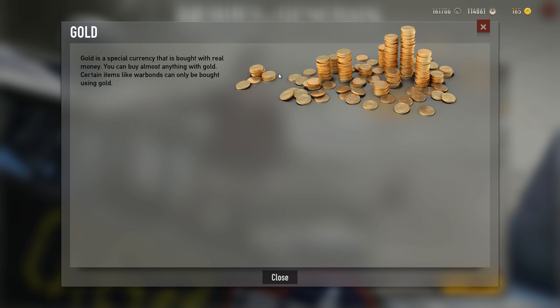Gold is priced in euros, so you can easily Google the currency conversion for wherever you're living. Since I'm Canadian, getting a pilot would cost $10.45 in euros, but for me that comes out to $14.83 Canadian — roughly $15 for a fighter pilot.